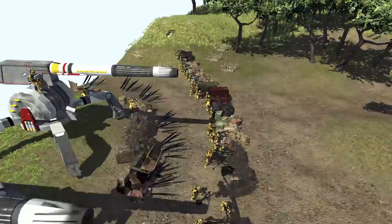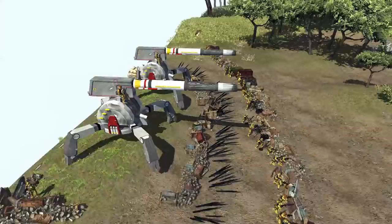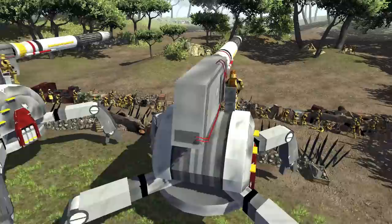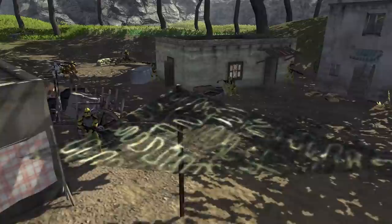They've got a couple of mortars here, which are of course very, very powerful. And of course these two AV cannons, which are the main defensive turret they're going to be utilizing. We'll see the Clone Army's artillery power in action in this battle.